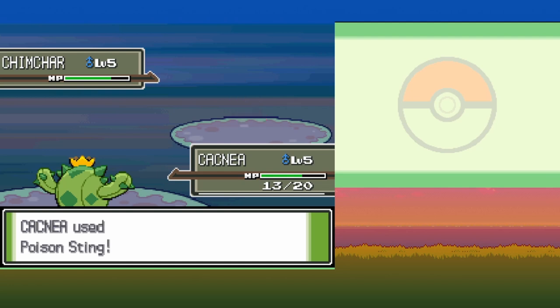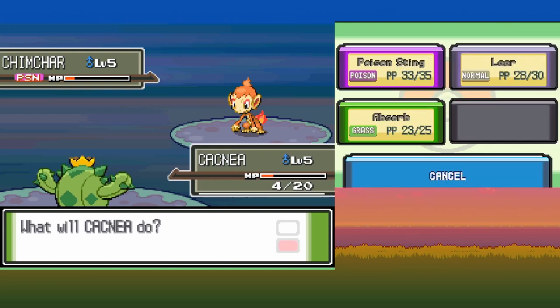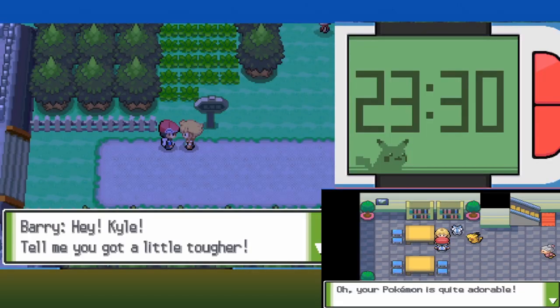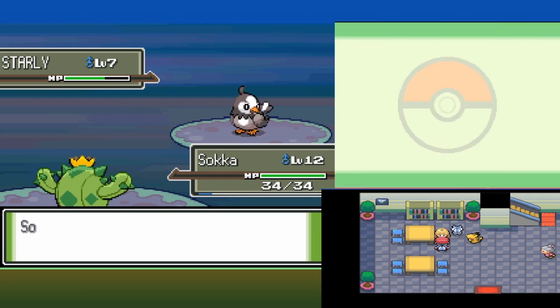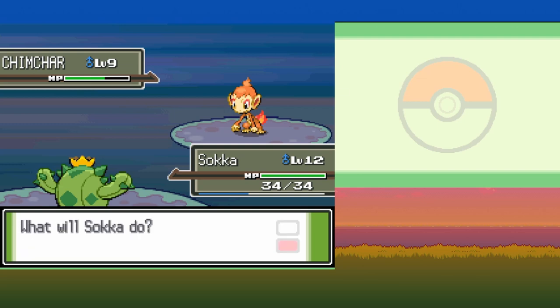First rival fight and we only have Poison Sting, Absorb, and Leer. We can poison Chimchar but by the time its health is low enough it outspeeds and finishes us off. Our nature is Serious, so no buffs or debuffs — not thrilled about that but it's better than nothing. After getting the Pokedex, Rowan gives us TM for Return, which deals up to 120 base power based on friendship. In Jubilife City we pick up the Quick Claw, which makes us attack first more often — crucial given Cacnea's awful speed. The next fight with Barry goes smoothly. For our Star League battle I set up with Growth, as Absorb is better than Poison Sting, and by the time Chimchar is out, Absorb is strong enough to make swift work of it.